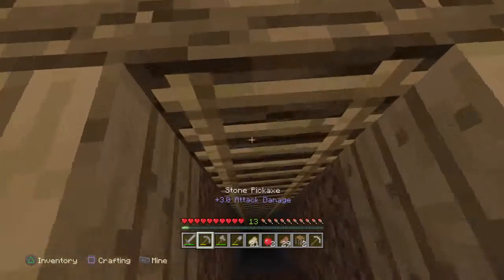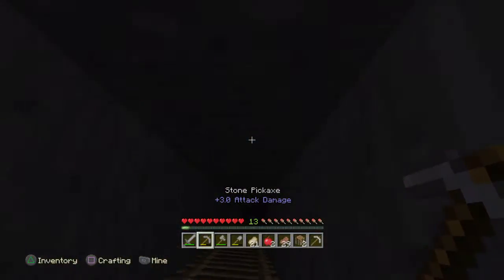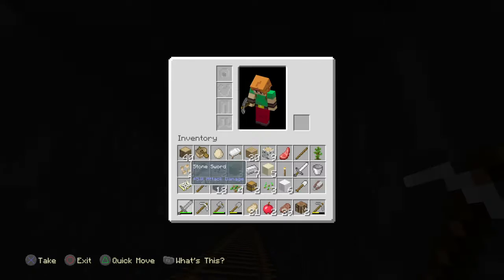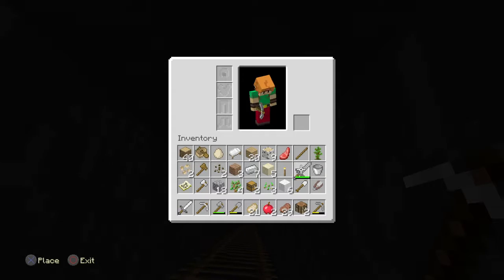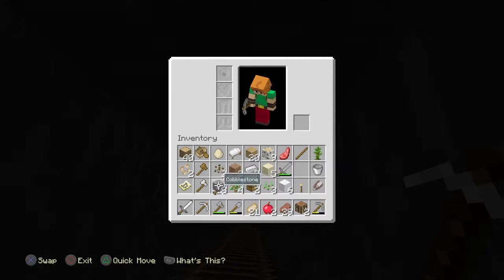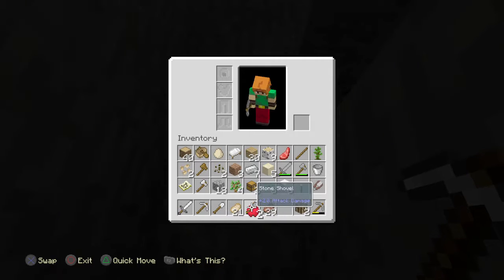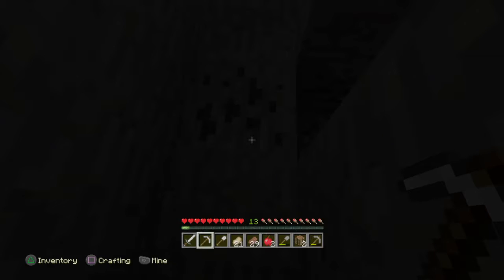Okay, let's go mining. We need to take out our pickaxe — actually we need some stuff. Let's put our shovel there, and our food will be near our tools so that we won't die right away.